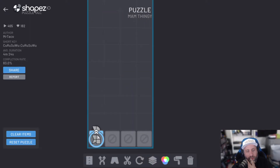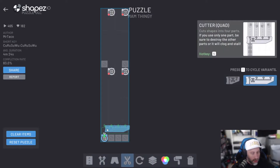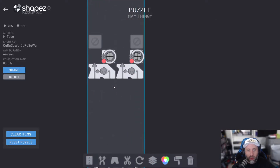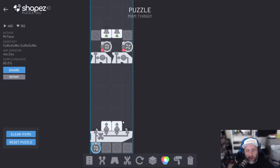So we have four different shapes and we need to split this up. So my gut feel tells me I need to do this, and then we need a way to probably go like this. There we go.